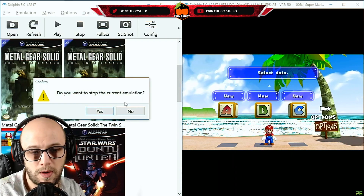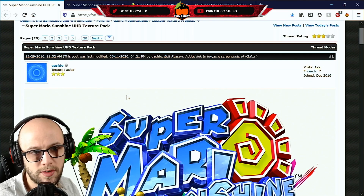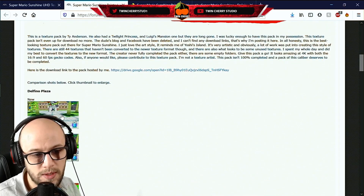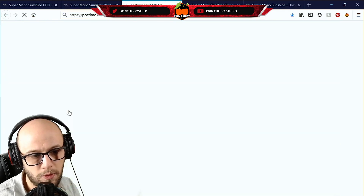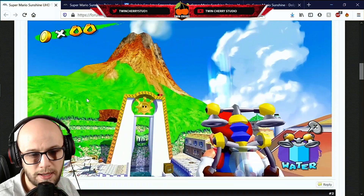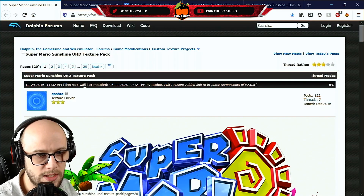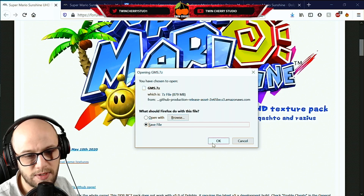Now, how do we get custom textures? Click the link titled Super Mario UHD in the description below, and it will take you to the Super Mario Sunshine UHD texture pack page. There's also another one I like called Super Mario Sunshine Painted Edition, which adds its own painted aesthetic to the game. For the UHD pack, go to the link in the description, click the download link version 2.0.x from May 10th 2020, and it'll send you to a GitHub page where you download a 7-zip file. Click Save.